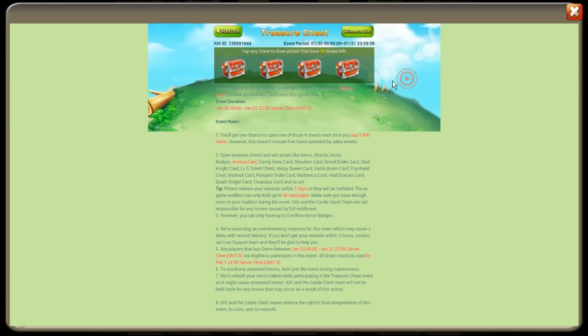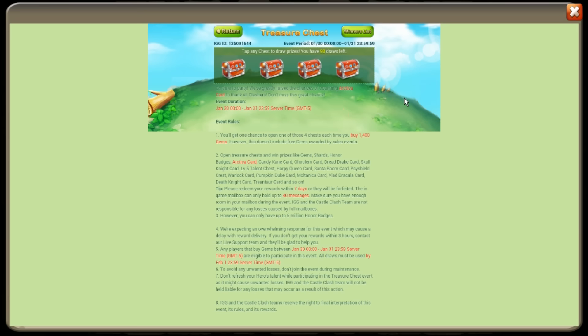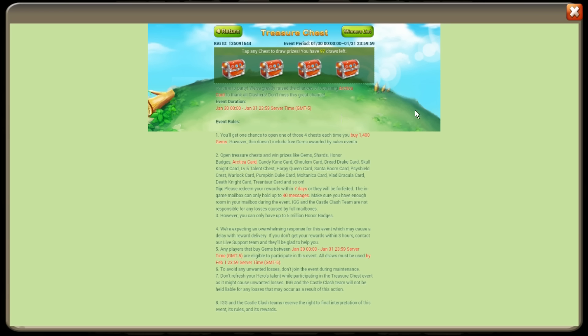Let's go ahead and see if we can get it — we just need one. We got 99 draws left. Starting with a pumpkin, starting with a hero — not bad, not bad. Oh man, all it took was three pulls! IGG, I apologize — those increased chances are looking pretty damn increased right now.